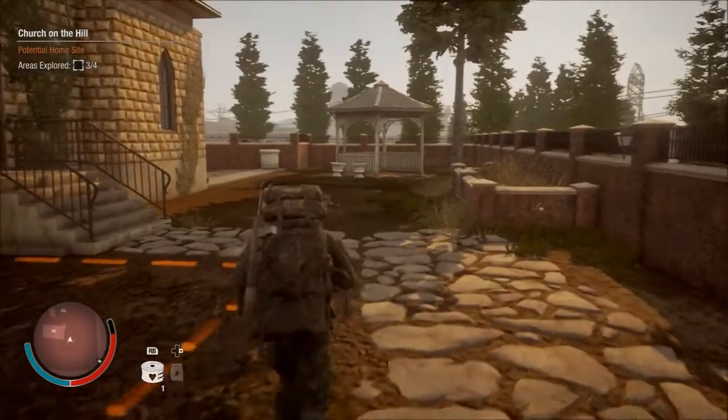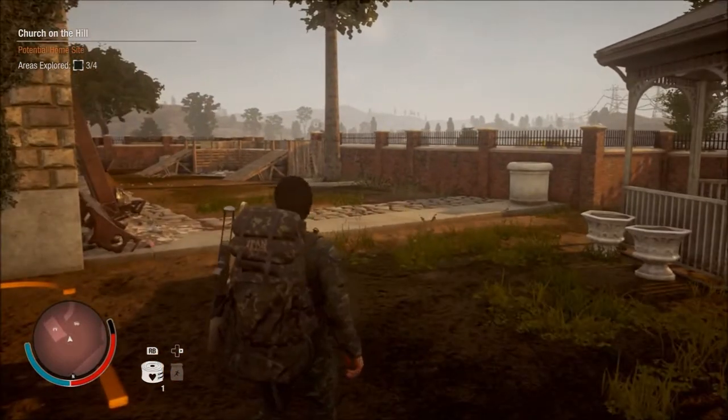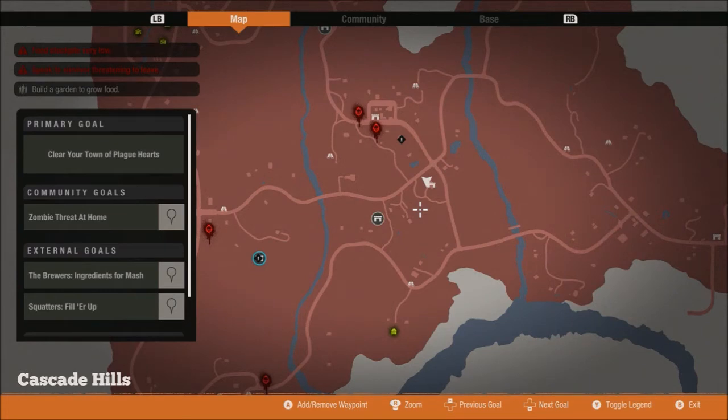That was a little preview of the Church on the Hill base — the potential home site. We will be exploring the rest of the Cascade Hills bases as we continue through, and then maybe at the end I might list them all from my least favourite up to my favourite. It's difficult because I've not lived everywhere yet, but I'll think about it. Thank you for watching — hope you enjoyed it. If it was informational at all, please do leave a like. Feel free to subscribe to keep up to date. I've got about four or five more to do — see you guys next time!